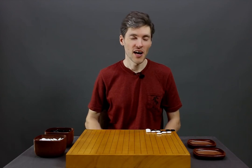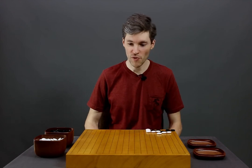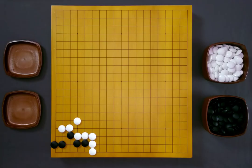In theory, Under the Stones looks like this. This is a problem that you've probably seen in so many books before. Black has to live, and this obvious move here doesn't work. White will push, and black only has one eye. The only way for black to live is this brave move here to maximize its eye space.